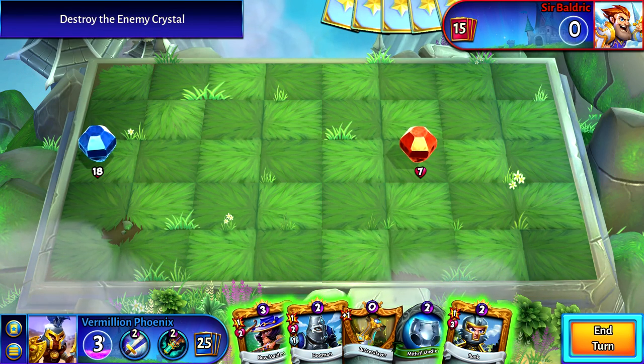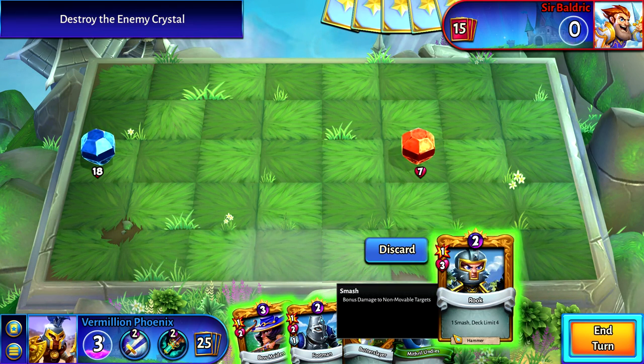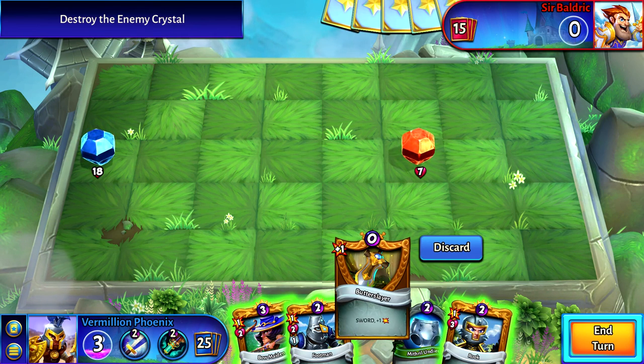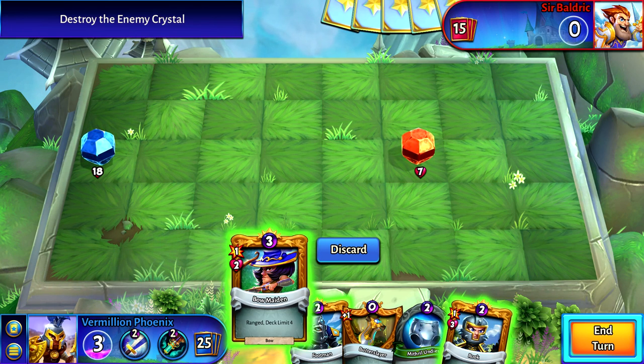Destroy the enemy crystal. Use your mana to play the cards here, and we have a Rook — 1 Smash, deck limit 4. Bonus damage to non-movable targets, that's what Smash does. They have abilities and they let you know what they do. There was a notification that ranged heroes cannot attack more than a space away.